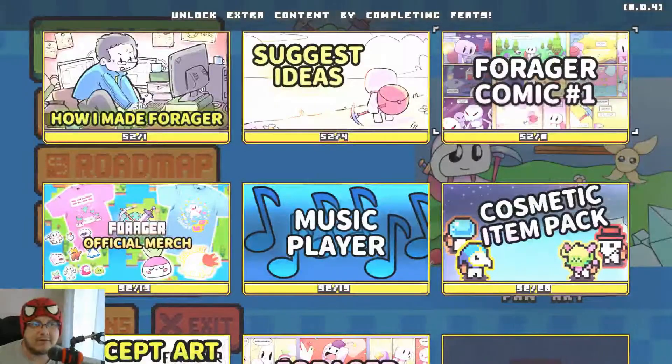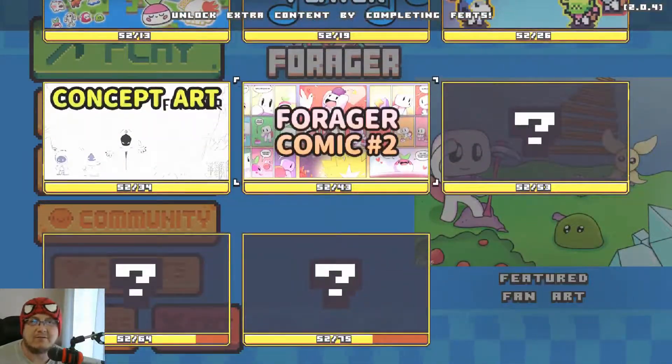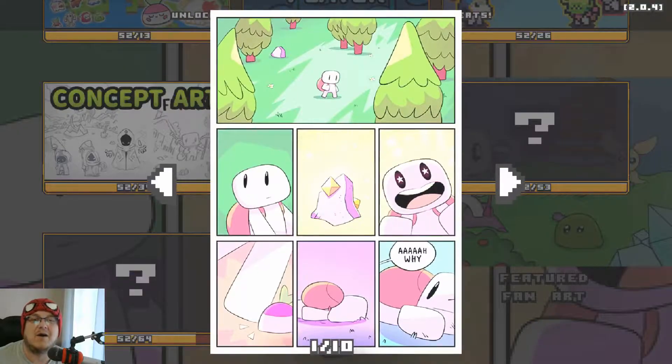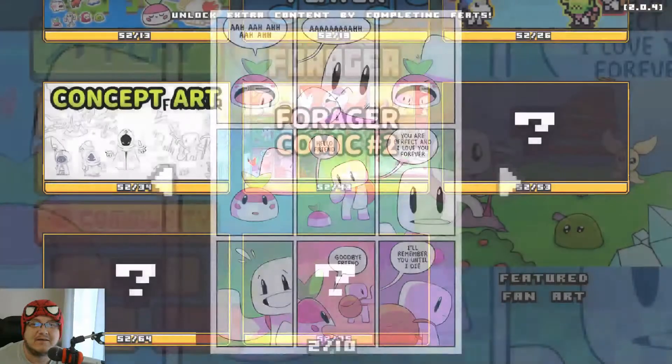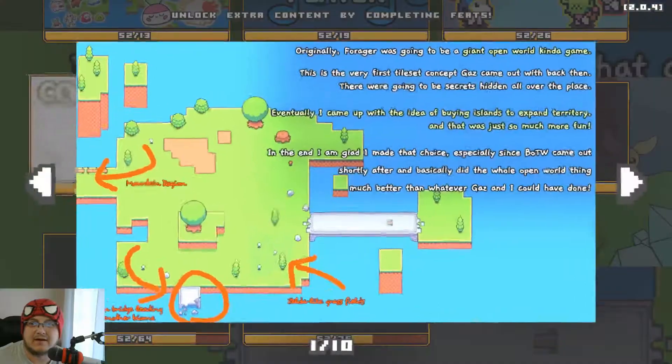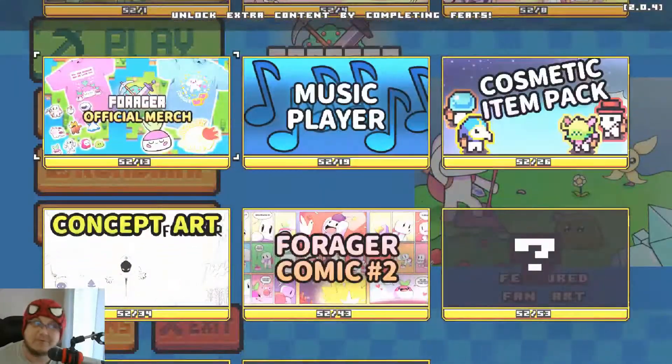How are we doing on extras? We've got the comic book — always amazing. I got the Forager comic book number two open. That's so freaking adorable. We got the concept art, merch — merch is always good.